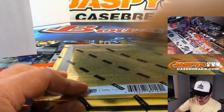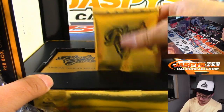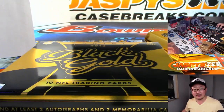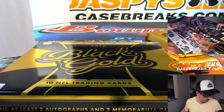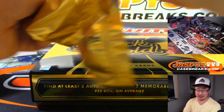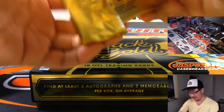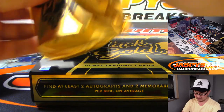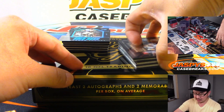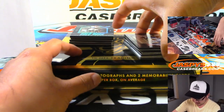All right, last box, boys and girls. It's 2016 Panini Black Gold Football from JazBeesCaseBreaks.com. This is Pick Your Team 22. Fixed it — Pick Your Team 22. We've done a lot more than just two. Man, when this first came out back in 2016, we probably ripped just a ton of these. I remember ripping just a boatload of these.